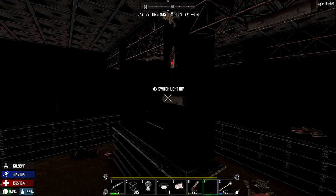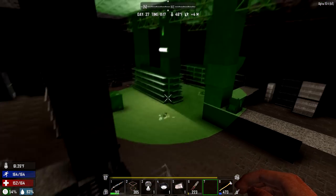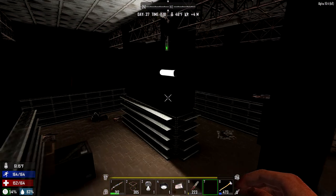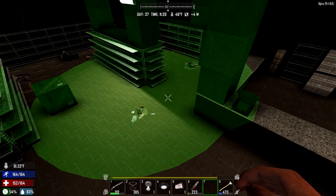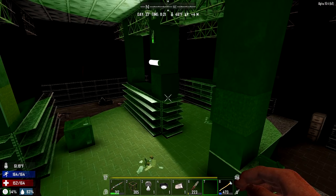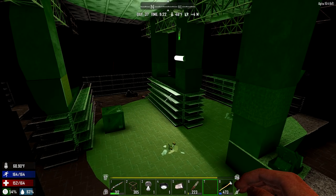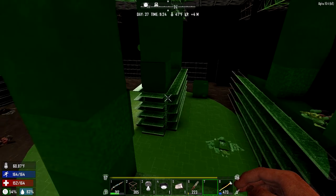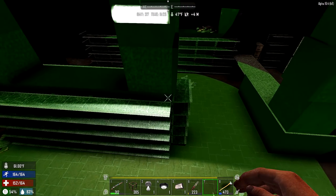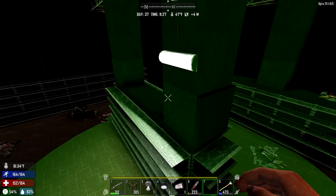I'll turn the light source back to normal. When I flip this on, you can see it generates a little bit of light. So the first thing is the fluorescent light. You can see that right now it does not put off a whole lot more than just the regular candle does. Fluorescent lights, even in real life, aren't that big a deal — they're not super bright unlike LED lights or whatever. This one looks like maybe about a six-block radius, but it's not super bright.